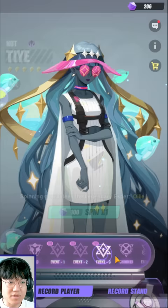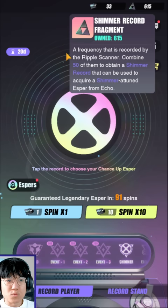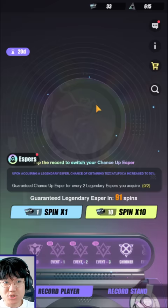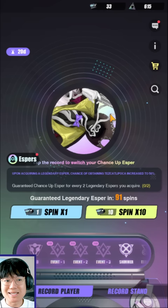For the rest of this video, I have quite a few summons — 33 actual summons plus 615 shards, which amounts to about 12 summons, so a total of 45 Shimmer summons, which is a lot. I'm going to try to get Tolan. I've thought about this quite a bit; 45 Shimmer records is really hard to come by, but I think Tolan is going to be one of those Espers that is probably very worth it. The reason I feel Tolan is worth it is because he is the fastest Esper in the game.